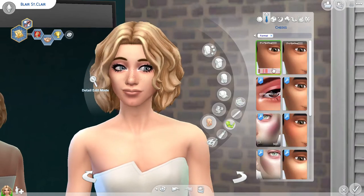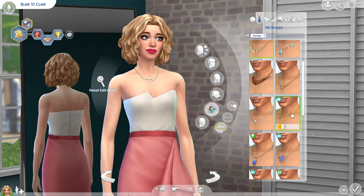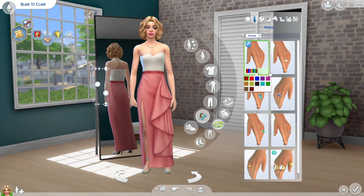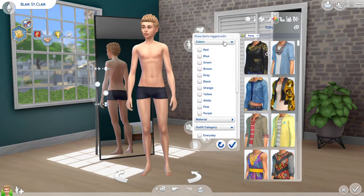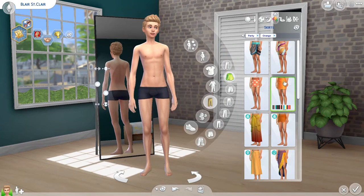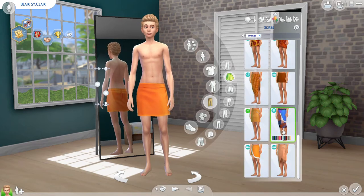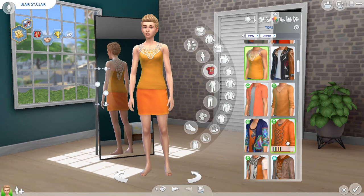I just couldn't find a good hair. I was really hoping to make her CC free with the hair, because Blair's colour of hair as a boy is very much the same as the wigs she chooses when she's in drag. So I thought I'd be able to get away with not using any CC hair, but it didn't happen. My intentions were good.